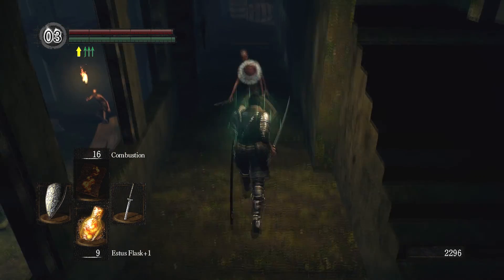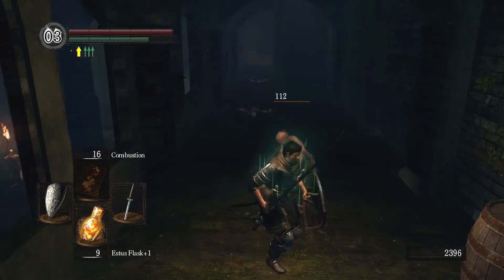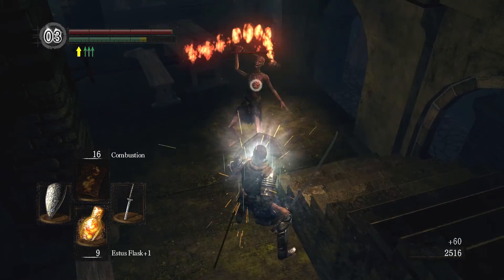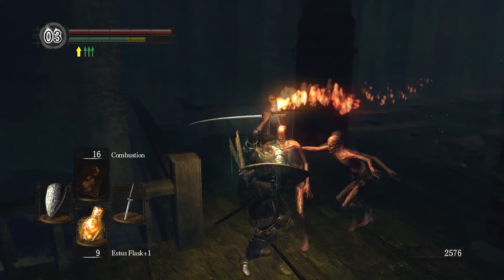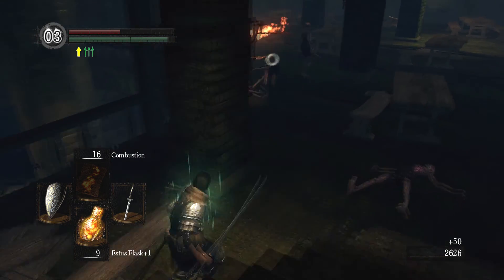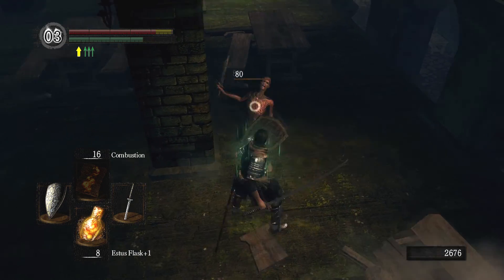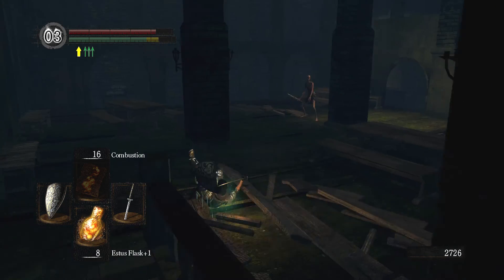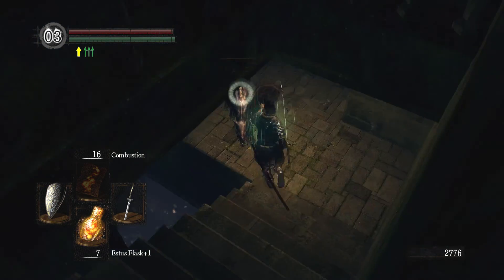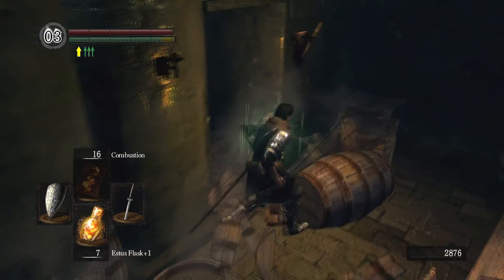Now we can head down into the depths and continue through all the way to Blighttown and beyond. We will not return back to Firelink for at least three boss battles. Take out these guys — easy peasy. There's a guy right here that we just drop onto. That's the attack that does a lot of damage from these guys — that's the one you want to watch out for. I'm just going to put myself behind here so that he runs into that because of his pathing. Thankfully he's a bit dumb.